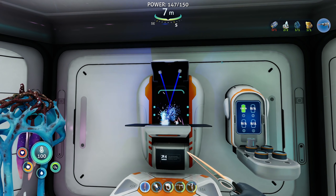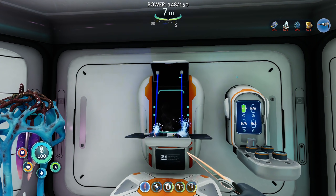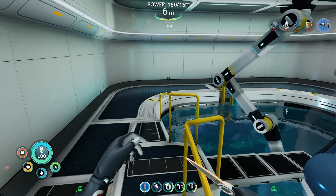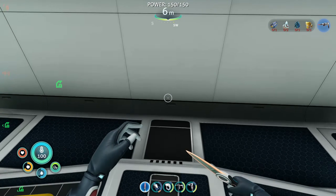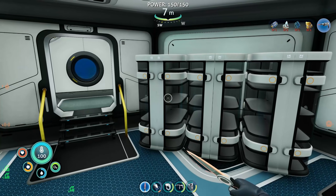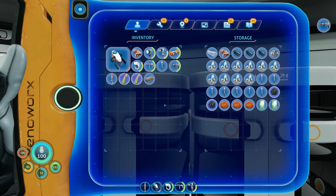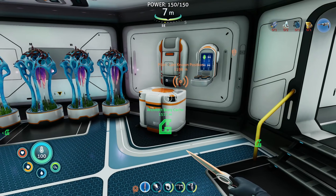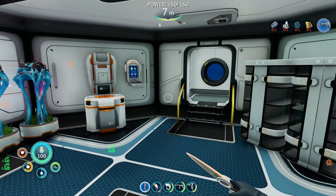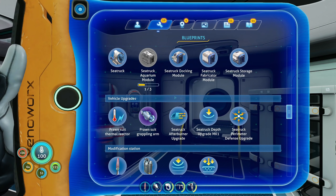Let's grab our battery and make the laser cutter — we're going to need that when we explore the sunken ship. Sea Truck is fully charged. Do we want to make the ion storage? It's handy — I normally throw extra food, water, and things in there. Leave a comment below and let me know! We'll probably end up making it. Unpinning our recipes — everything's looking good.